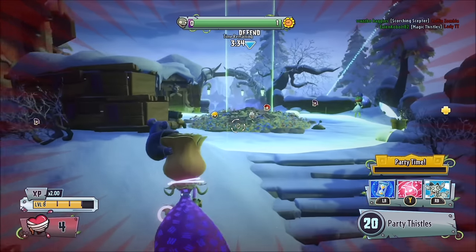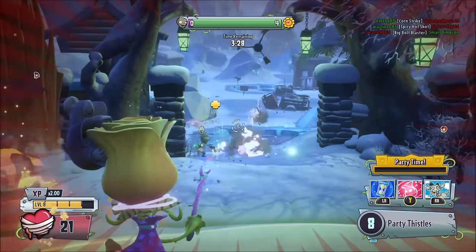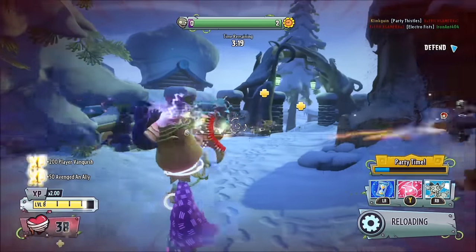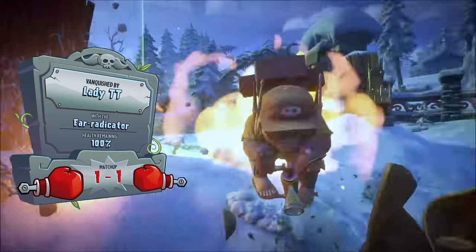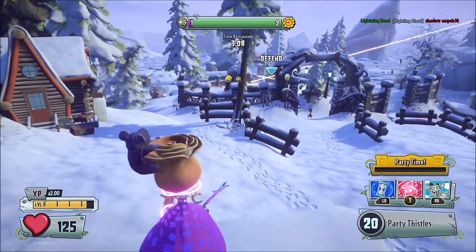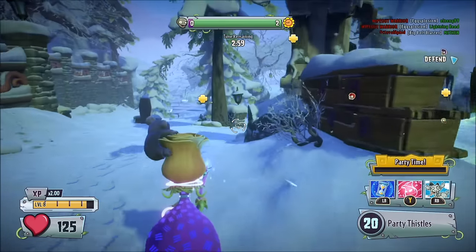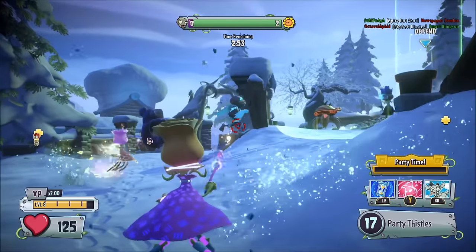There's a Super Brains over there and an Engineer right here — let's try and vanquish this Engineer. I don't know if we got that vanquish, but we got an assist. Let's try and vanquish the Super Brains. We're dead — that guy's quite powerful, he might be capturing or something. Let's come back in here. There are actually two zombies in there now — wait, there's zero now. We managed to vanquish those zombies in the capture zone and the garden, which is awesome. We have 3 minutes left now to defend.